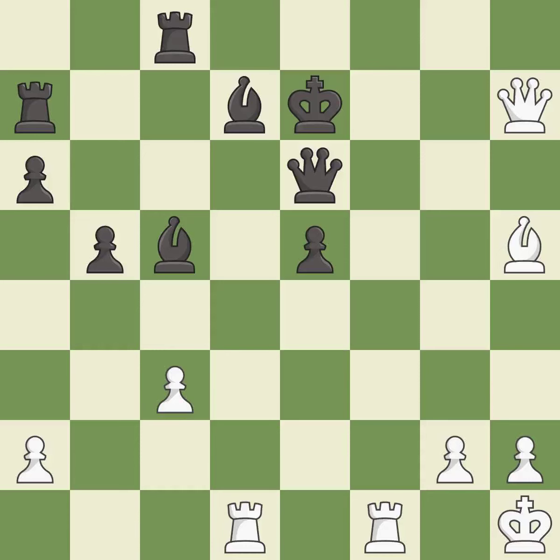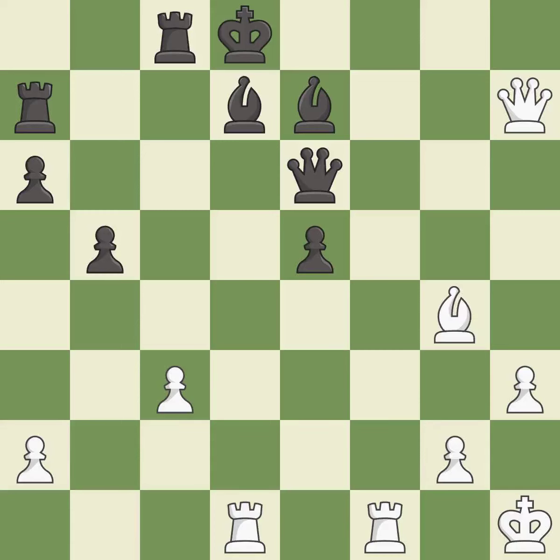This evades the check from the queen. The passed pawn moves towards its goal — it is excellent. There were worse moves, but also something much better — it is an inaccuracy. This wins a queen. This offers to exchange pieces of equal value — it is excellent.